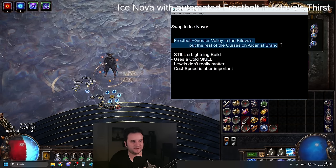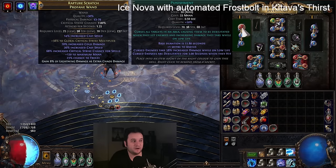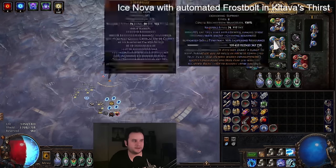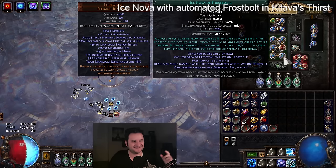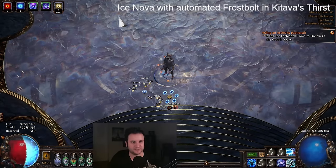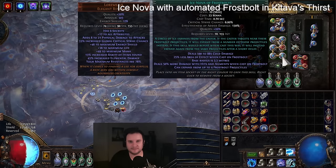Currently I do not have action speed though, so that is still something I have to work on. What changed in the helmet: we now have greater volley with frostbolt, and we put the two curses that used to be there on an arcanist brand with Assassin's Mark and Punishment. Which ones you put where is up to you — for me, Assassin's Mark is very strong but it only hits one enemy, so it fits perfectly in an arcanist brand, whereas both Enfeeble and Elemental Weakness hit everything. In case you've never played this build before: the way ice nova frostbolt works is you get more damage with hits and ailments when it's cast on a frostbolt, and it can expand from up to four frostbolts.